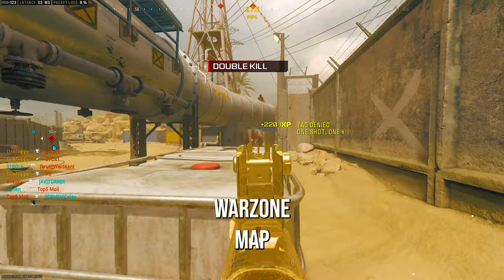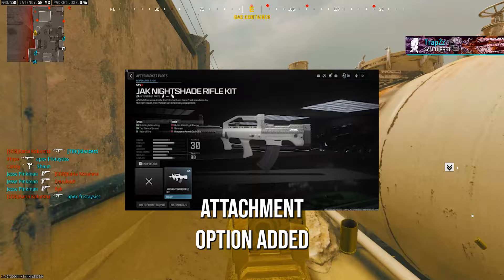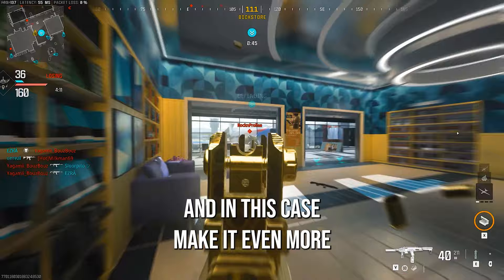The key to this class is the conversion kit, which is a new attachment option added into Modern Warfare 3. They allow you to completely change how the weapon works and in this case make it even more powerful.